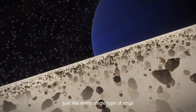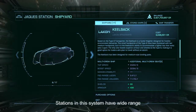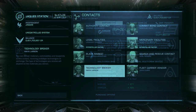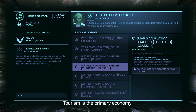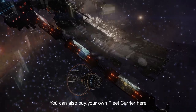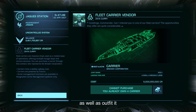Just like every single type of ring. Stations in this system have a wide range of ships and modules for sale. A technology broker can be found inside JAX station. Tourism is the primary economy. You can also buy your own fleet carrier here, as well as outfit it. But beware commander — Colonia system is a ganker's hunting ground.